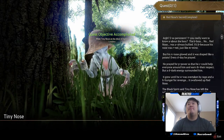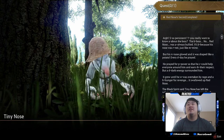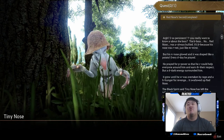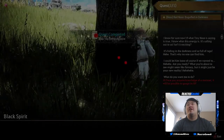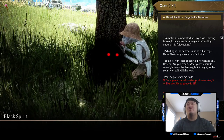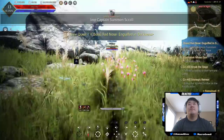Tiny Nose says: 'You're so persistent — you really want to know about the boss? Red Nose was always bullied because his nose was red and shaped like a potato. Every day he prayed for powers so he could help everyone around him and earn their respect. But a dark energy surrounded him — it grew until he was taken by rage and a hunger for revenge swallowed up Red Nose.' Black Spirit says: 'I know what this energy is now. It's calling out to us — it's hiding in the darkness, full of rage. Are you ready? What you're about to see might seem like fantasy but it might just be your new reality.'